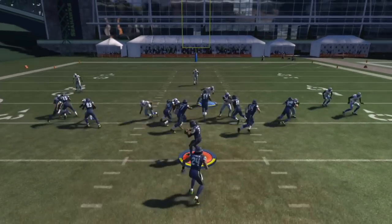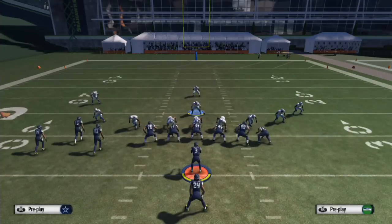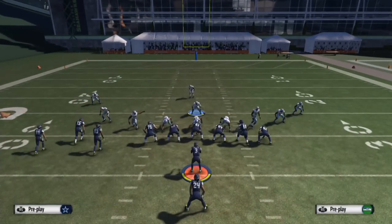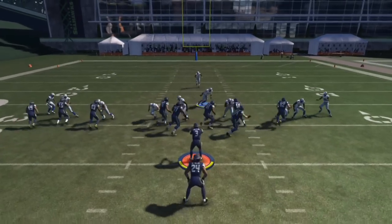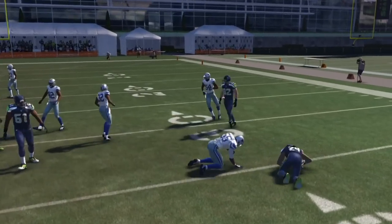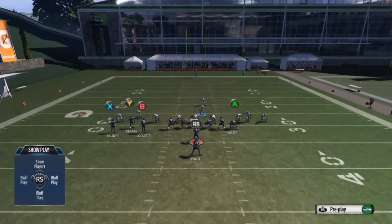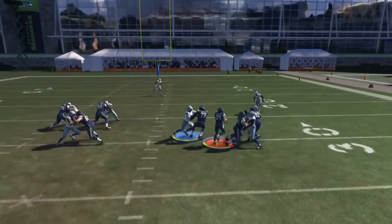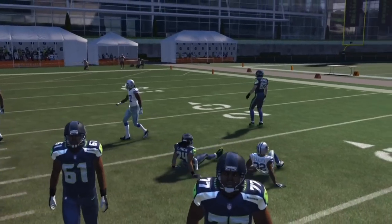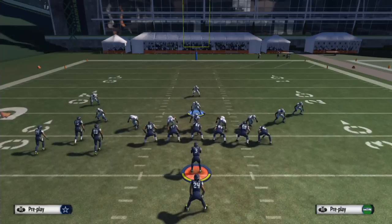If you put them in a curl-flat zone they'll wait and then go, so you can stuff the run better. Bunch Tight End is a hard formation to stop. You can even press. Sometimes I'll keep the guys like this and it stuffs the run better when you press. The goal is to hold them to a third-and-five — if they run it, it'll be fourth-and-two or three; if they pass, that's the situation you want.